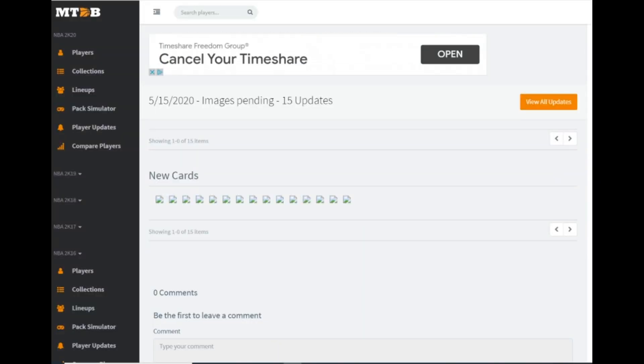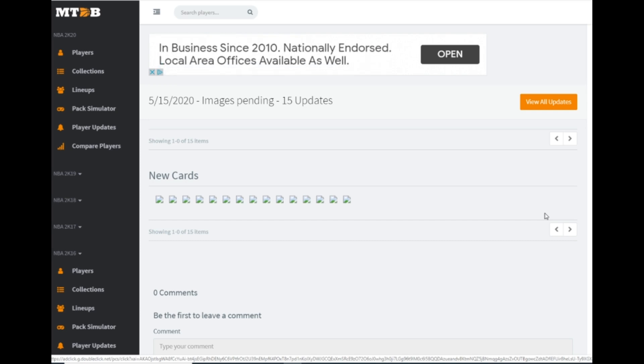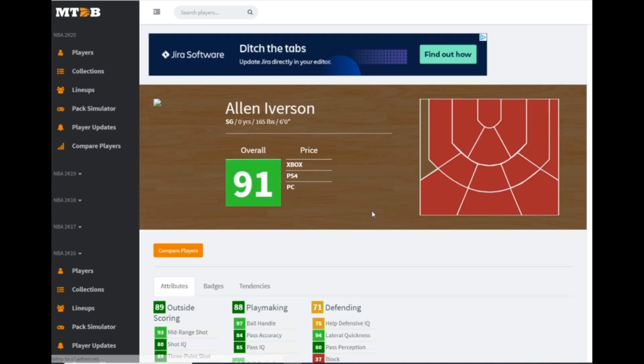Yo, what is good! It's your boy Top back here with another video. We do get 12 new players today including the takeover set with Galaxy Opal Scotty Pippen as a reward. But there are other cards I'm super excited about, so without further ado let's hop right into it.